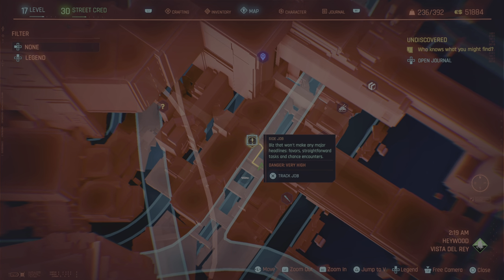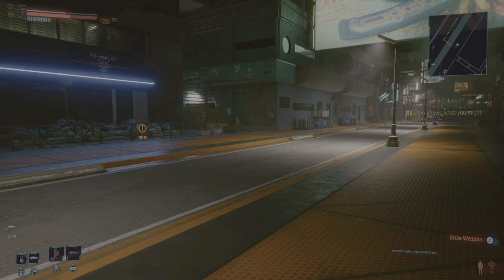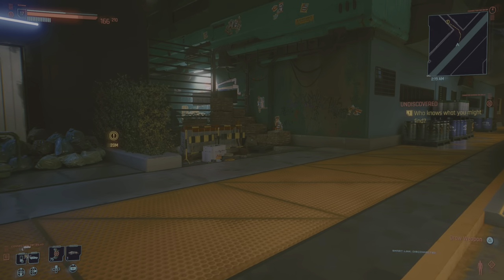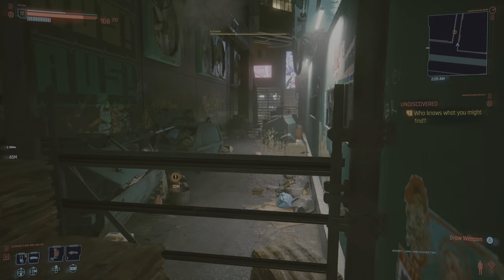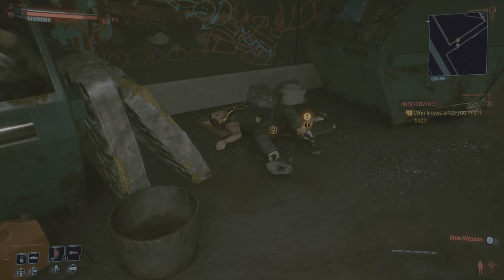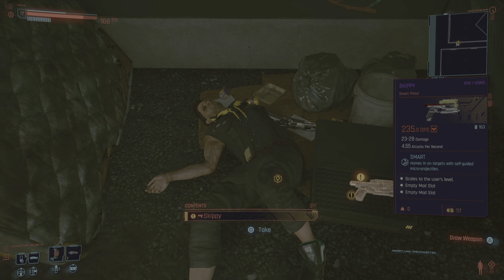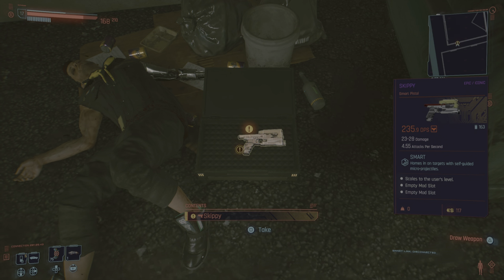The next gun you're gonna find is right here. There is no danger — I was expecting to find some enemies, some kind of side quest. We got this guy here, all tuckered out, and a gun called Skippy — a smart weapon.